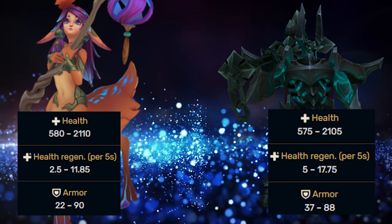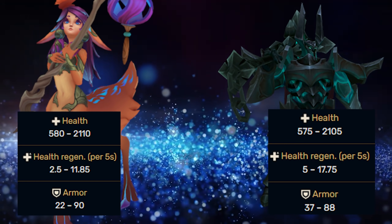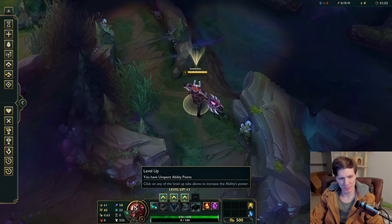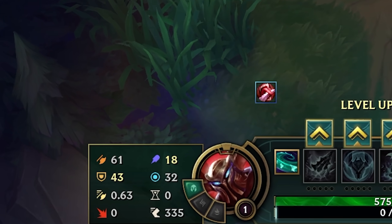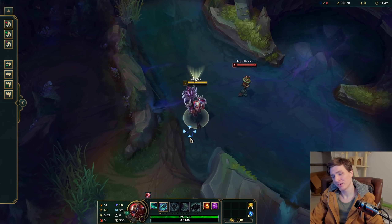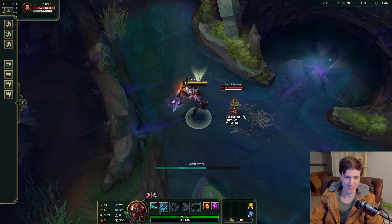That's right. As a juggernaut, Mordekaiser is almost as tanky as Laliah. Did you guys know that the average movement speed for a melee champion is 345? Mord is 335. That's because Mordekaiser has a speed boost on his passive, and if we activate it right now, you're gonna see just how speedy he gets.